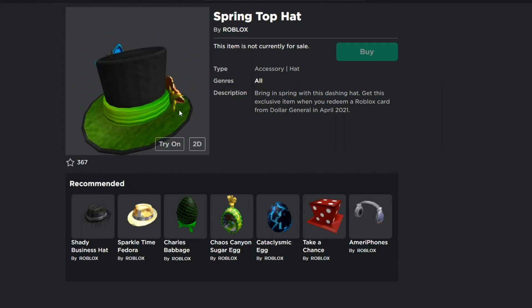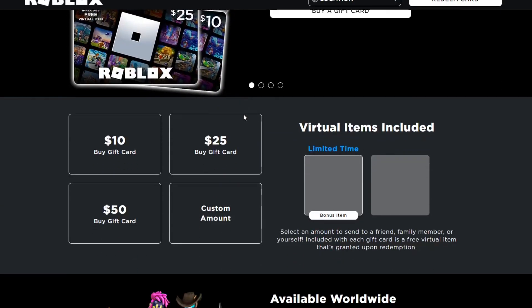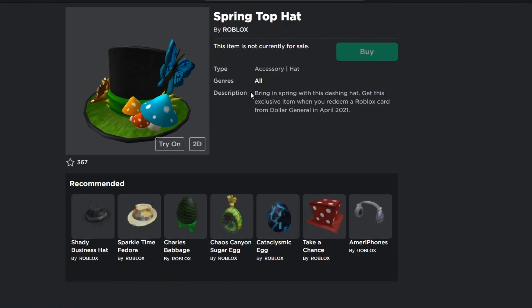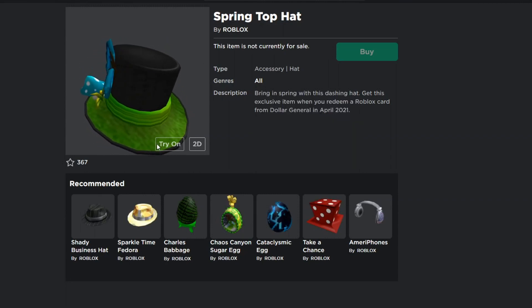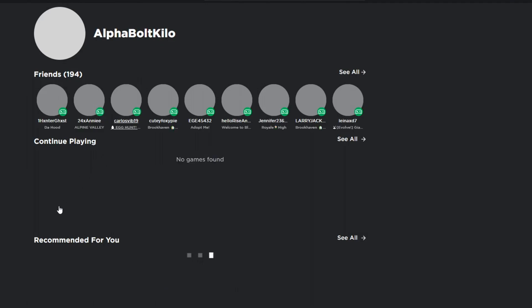If you buy a gift card from participating places, or even directly from roblox.com, you can still get some free stuff — it's not just limited to those stores. Amazon also gives free items, but they haven't released the Amazon items yet; I'll update you guys once they do come out.